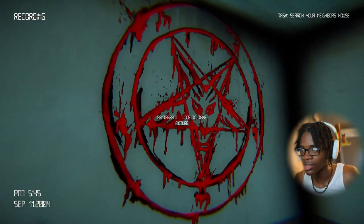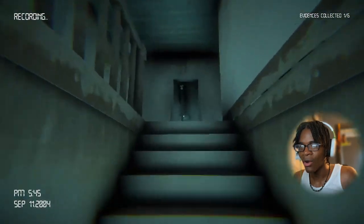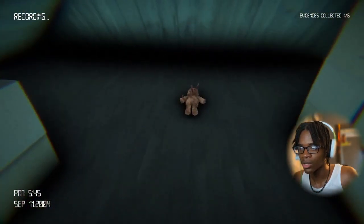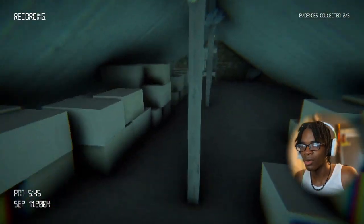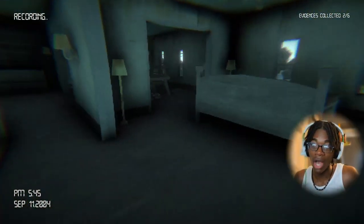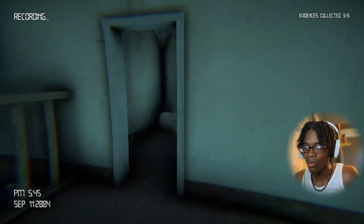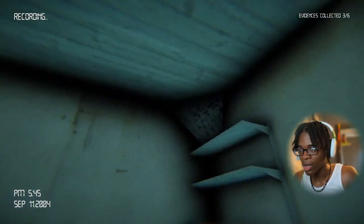I saw something — left mouse button, take a picture. Took a screenshot. We got one out of six evidence collected, so looks like we gotta find six things. There's a voodoo doll — that is weird, what is my neighbor on? Maybe I shouldn't even be this nosy. Maybe I could have called the cops to investigate, unless the dude who owns this house is like a demon and the cops can't do anything about that — which, knowing how these horror games be, is probably what it is.